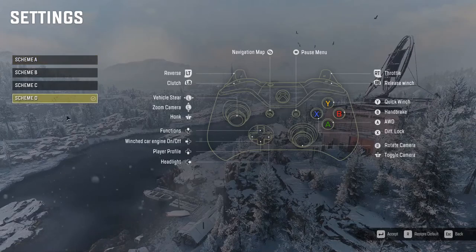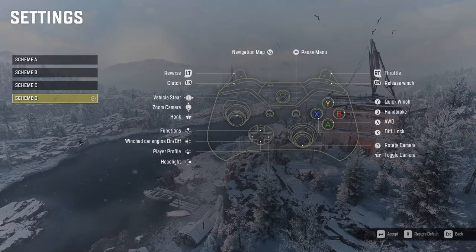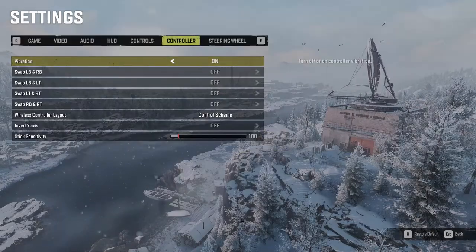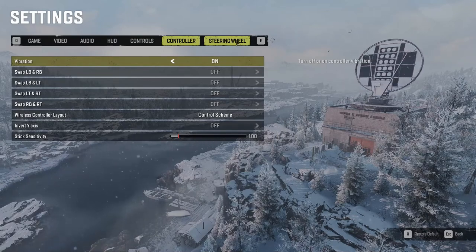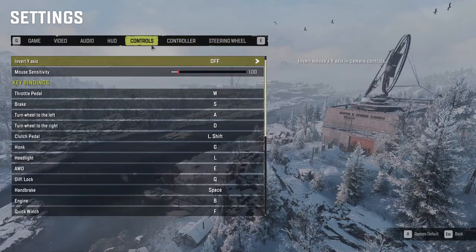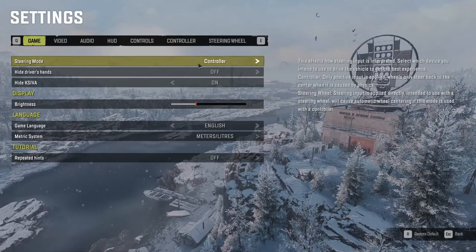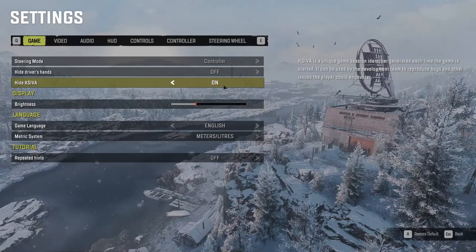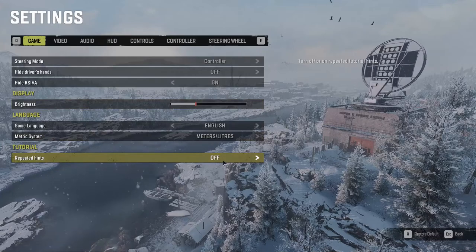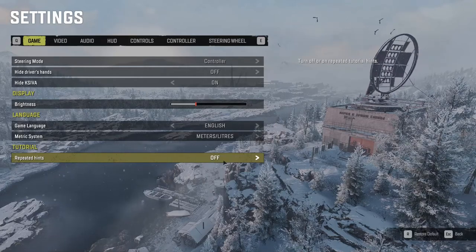There's a controller scheme down here — mine is set to D. I've taken a screenshot of it so I can put it on my other monitor if I need to. I run three monitors so I can reference things while driving around. I do have a G27 steering wheel but it's not plugged in right now. Controls and HUD are all default — nothing's been changed. I've turned the driver's hands off, turned off the gamification identifier, and repeated hints are off for this save.